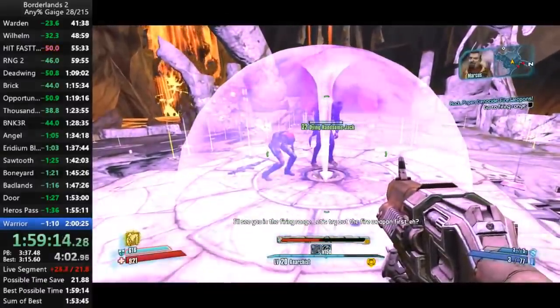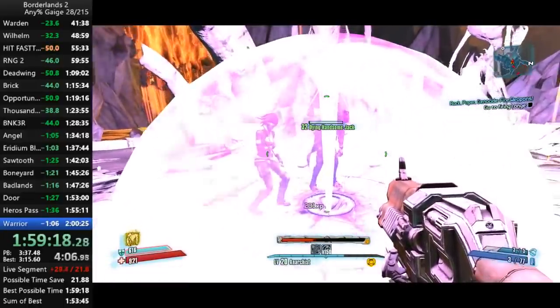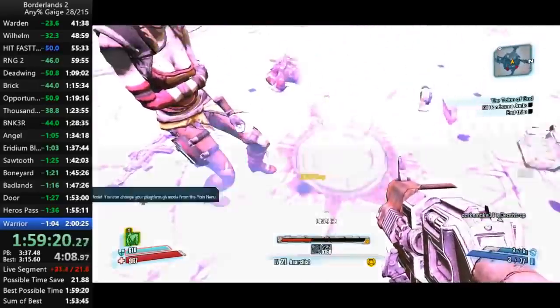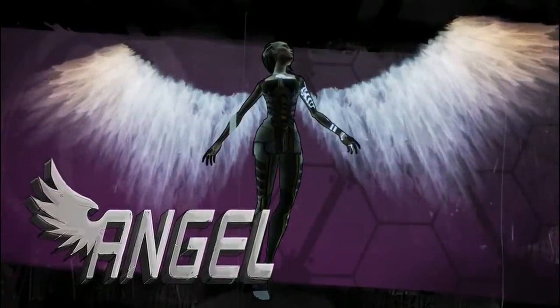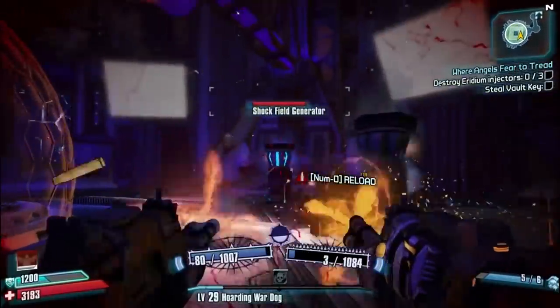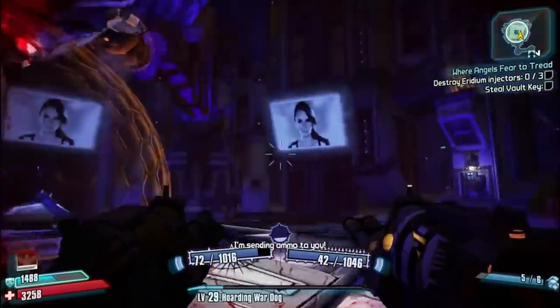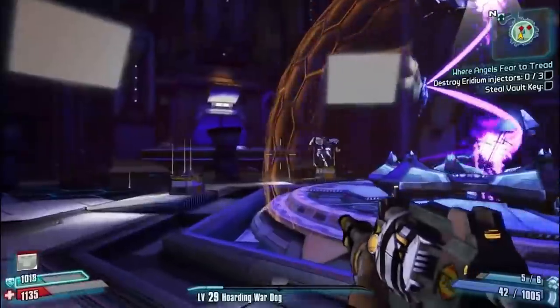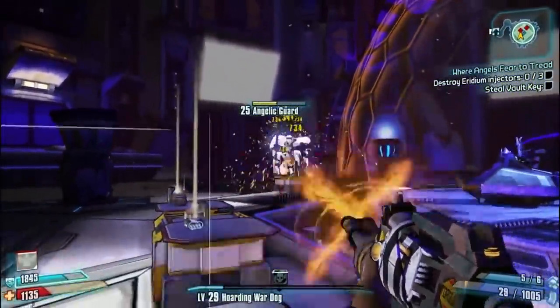The main category for this game is any percent with DLC playing as Gage. The best time currently sits just below 2 hours, at 1 hour, 59 minutes, and 20 seconds. Over halfway into the game, you encounter something known as the Control Core Angel. It's essentially a 5-6 minute autoscroller, and can only be sped up by killing enemies as they spawn, or by skipping dialogue. Over half the time in this area is standing around waiting for characters to move or injectors to spawn.